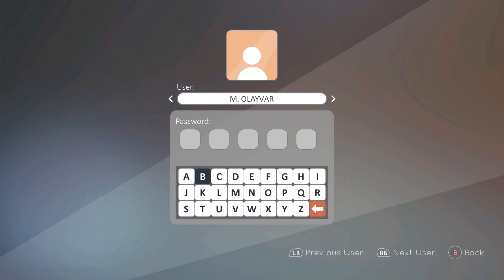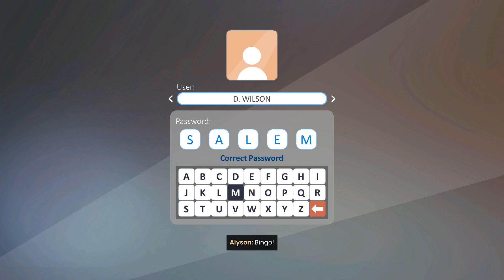The computer is going to ask you for a password. The password for D. Wilson is going to be Salem — that's S-A-L-E-M. So make sure you punch that in and then hit enter.